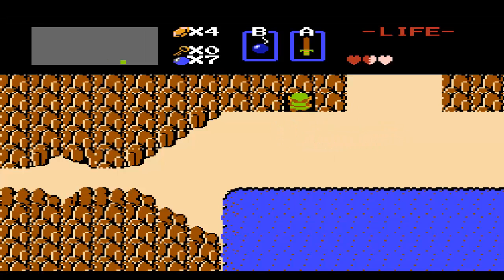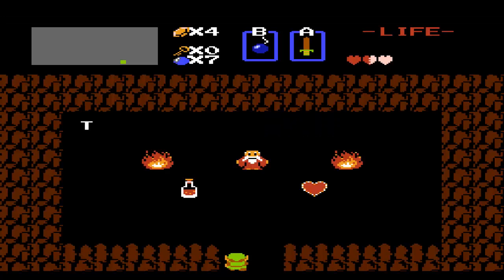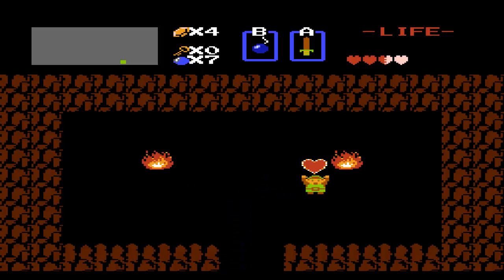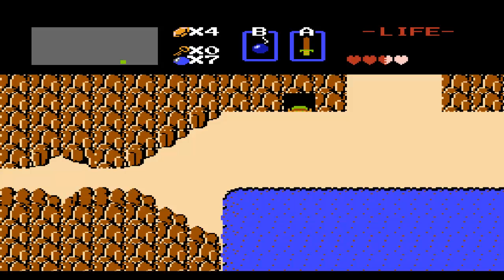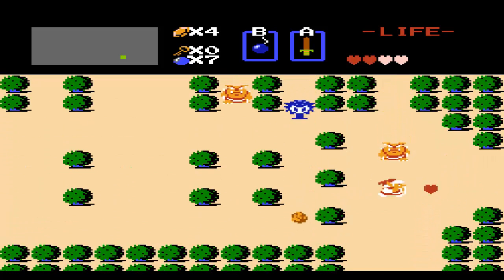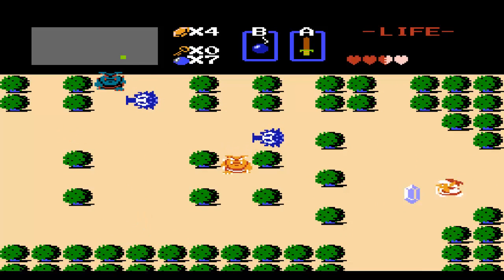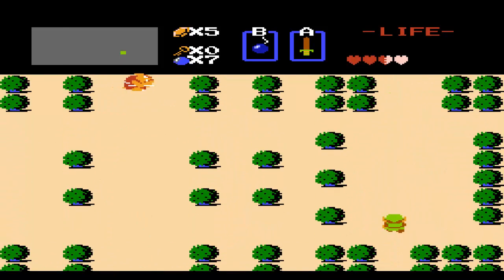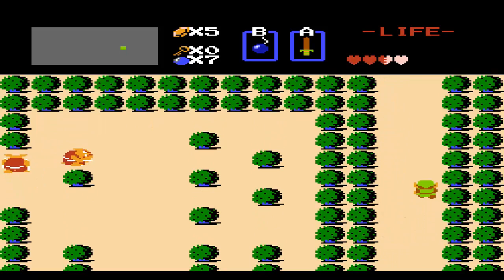We're going to place a bomb there in a nice little hidden passageway. And here we have our first heart container. There are no pieces of heart in this game — everything is just a heart container. It's going to be really valuable in the first dungeon, because this game is difficult, as you can already tell, even though it looks really simplistic.